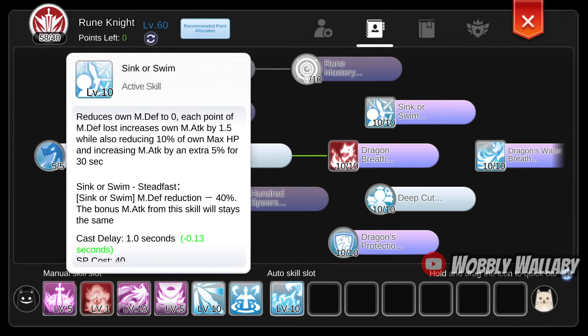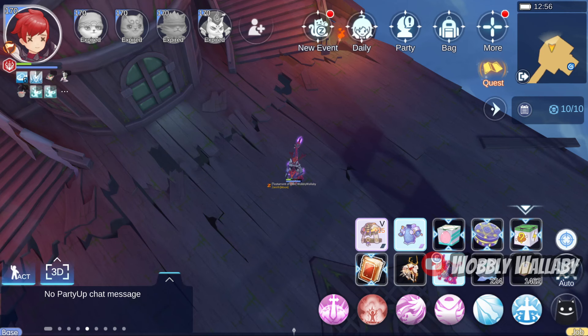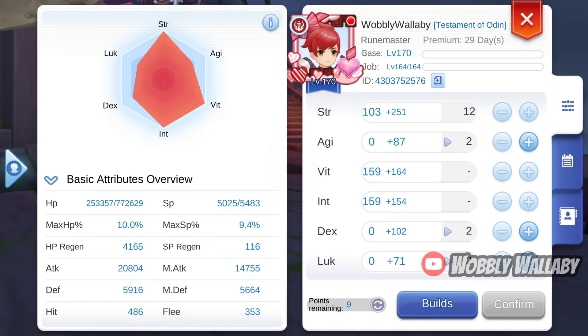Syncorswim is a busted skill that makes Rune Master's and Ronin's S-Tier. Your Magic Defense will contribute to your Magic Attack, and if you use this in combination with the M. Def Switch trick with Yimmers, then your damage will go up dramatically.